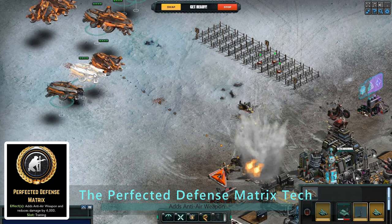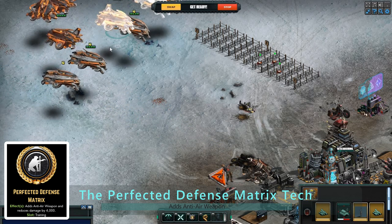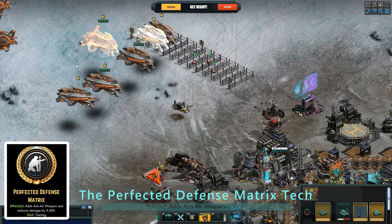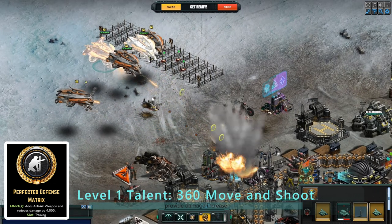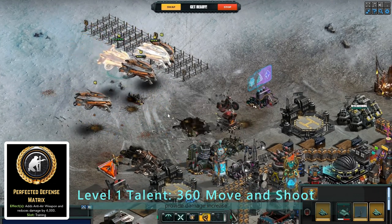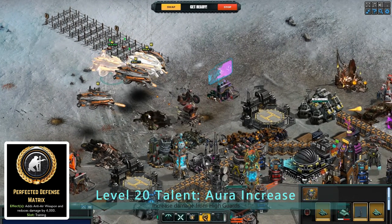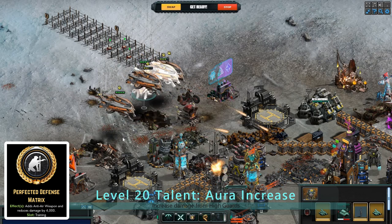With its talent and techs, the Aegis is not only a force to be reckoned with on its own, but it also supports its high guard allies on the ground. Its level 1 talent, 360 Move and Shoot, provides a 5% damage and damage reduction aura to all high guards, which increases to a 10% damage and 25% damage reduction aura at level 20 with the Perfected Defense Matrix tech.